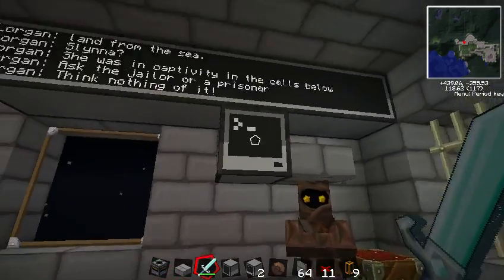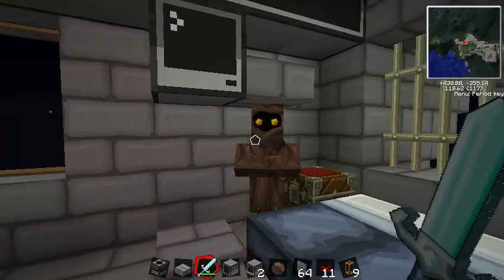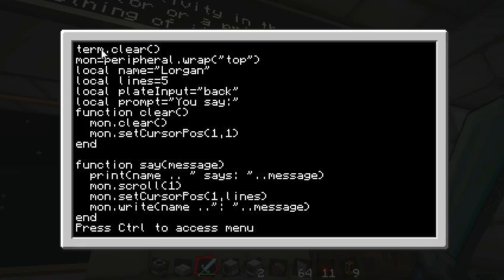So that's one way you can put together some NPCs and simply have a little conversation with them. I'll show you the code for it — it's pretty simple. I'm going to hold Control-T to cancel out of this and let's edit the startup program. First off, he clears the terminal and he takes that monitor up top that you see there. We're going to name him Lorgan — we can change his name pretty simply to, say, Zephos.